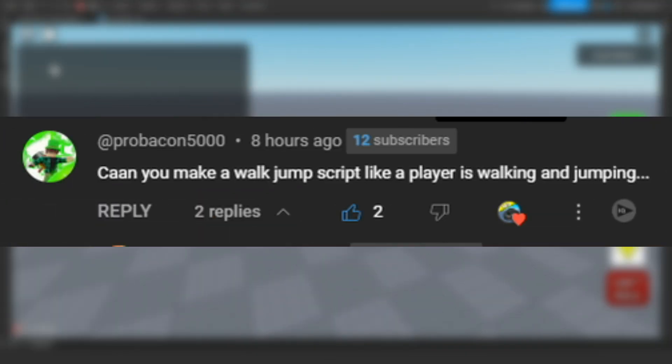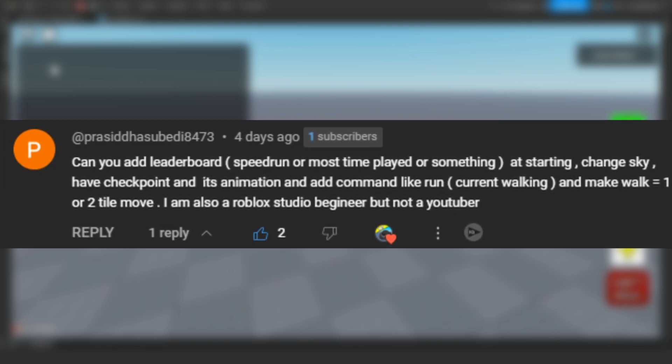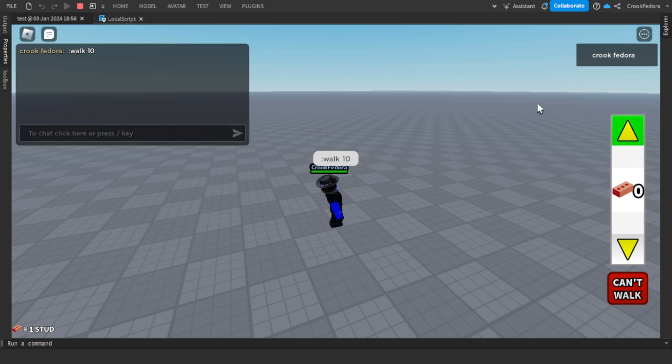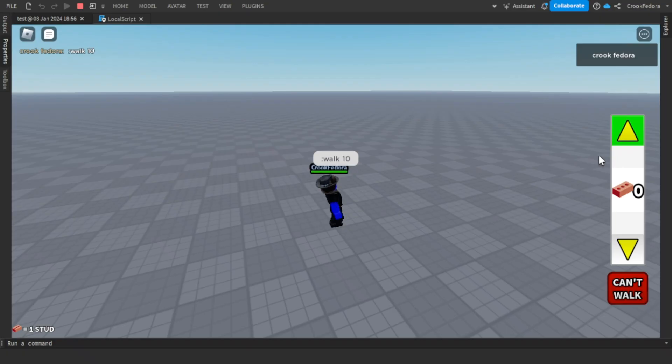People suggested making a command like 'walk' followed by how many meters you want to walk. I saw that and thought maybe I could do that, but with a twist. So I added this — let me know if this looks cool. I'm definitely putting this in the game.